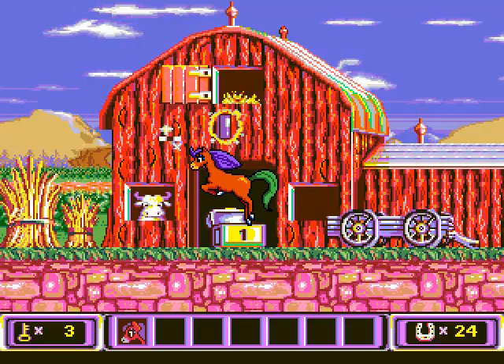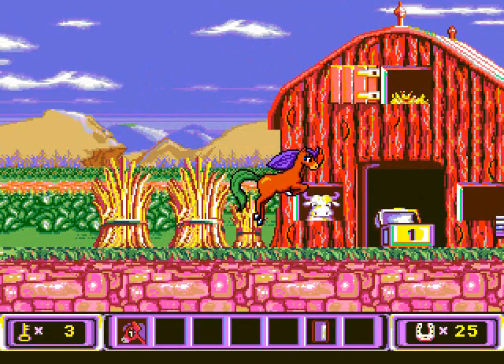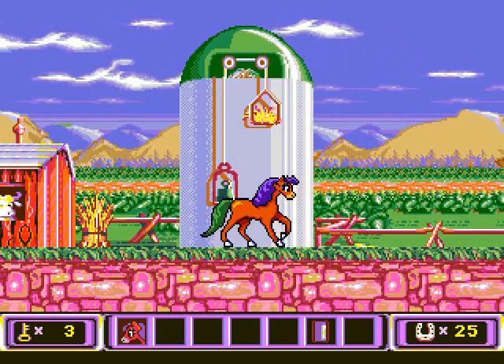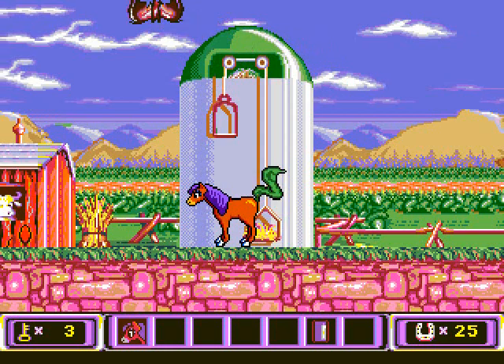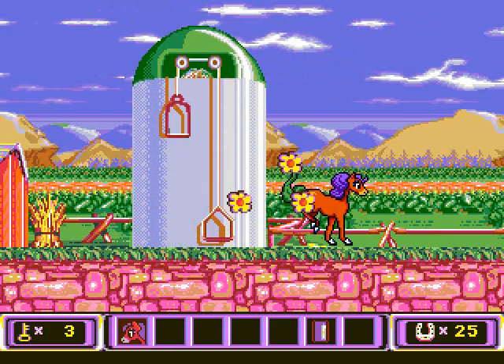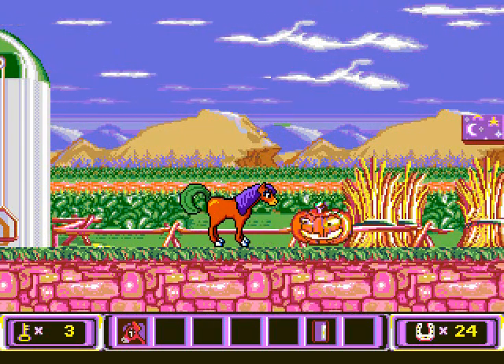Yay! Another secret gem! Now we can free another one of our pony friends. This is awesome. Uh oh, a bat. That's not good. At least we can eat the hay. Yay! Another lollipop. Uh oh, what was that?